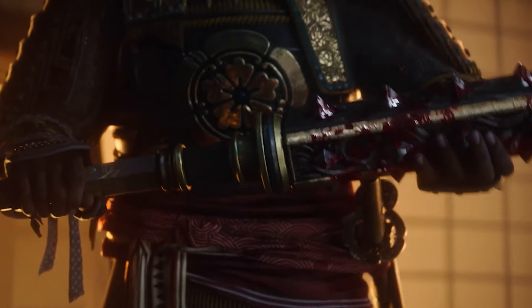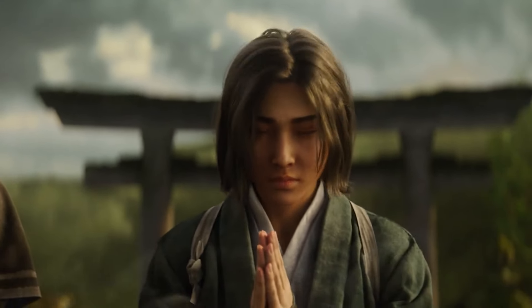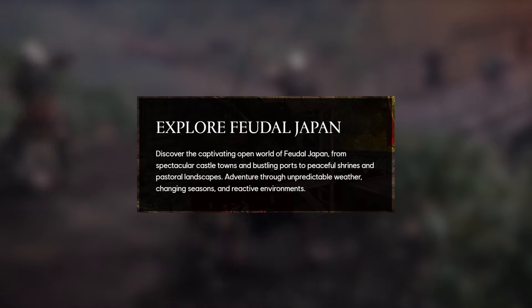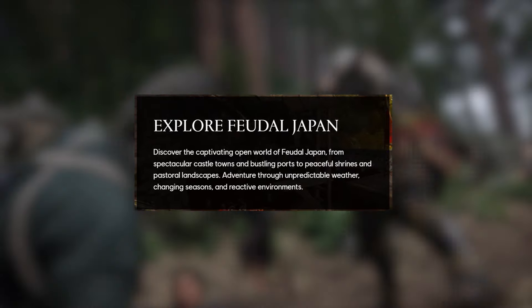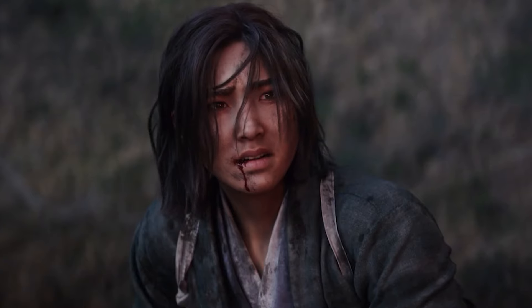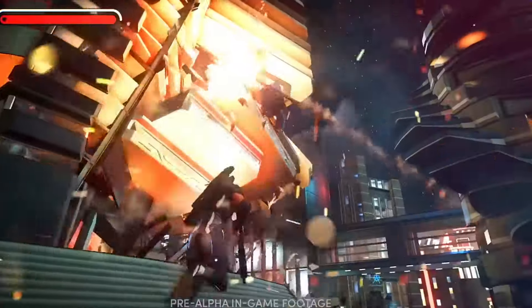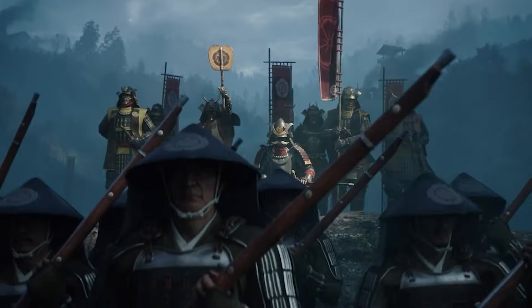So those were the main gameplay screenshots we saw. However, there is much more to go into today. We've actually got a lot of gameplay information from Ubisoft themselves — the horse's mouth. Explore feudal Japan: discover the captivating open world of feudal Japan, from spectacular castle towns and bustling ports to peaceful shrines and pastoral landscapes. Adventure through unpredictable weather, changing seasons, and reactive environments. The last part piqued my interest — reactive environments. Are we talking Crackdown 3 E3 demo level of environmental destruction, or like in Valhalla when you can smash a pot? I'm going to guess it's somewhere in the middle of that.